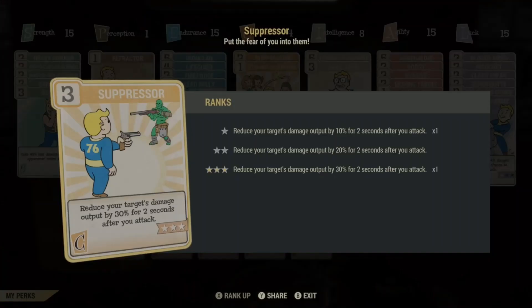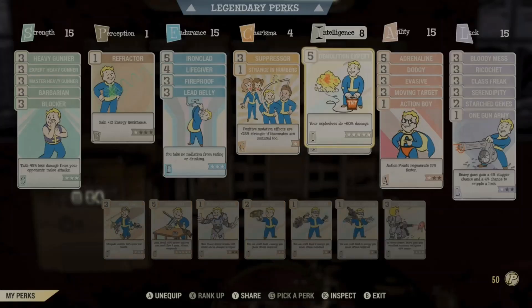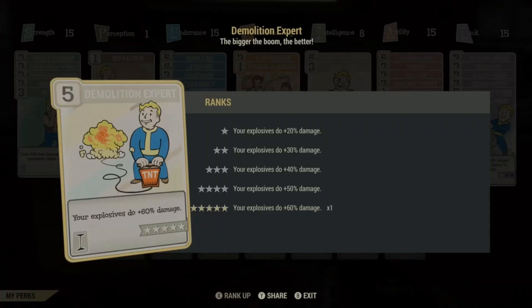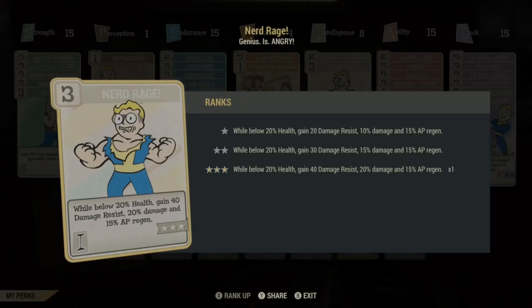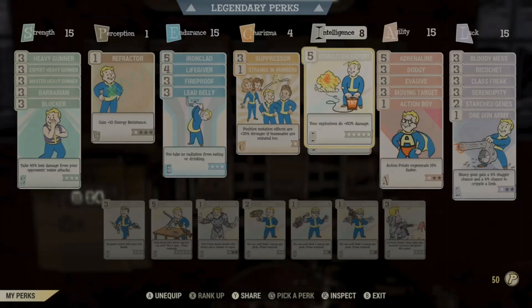In Charisma, we have 3 Suppressor, because we are favoring tankiness over Tenderizer in this instance — unfortunately we can't fit both in. And Stranger Numbers to boost all your mutations by 25%, more so for Empath, Grounded and Scaly Skin for extra tankiness, and Adrenal Reaction to do more damage at low health. In Intelligence, maxed Master Explosive Expert to maximize damage output with our explosive weapons, and of course Nerd Rage for all those additional buffs at low health. If you favor faster fire rate weapons over explosive, you can save yourself 5 perk points or invest them somewhere else.